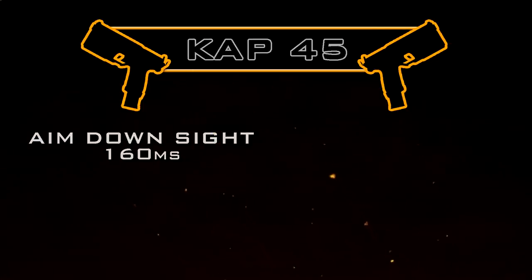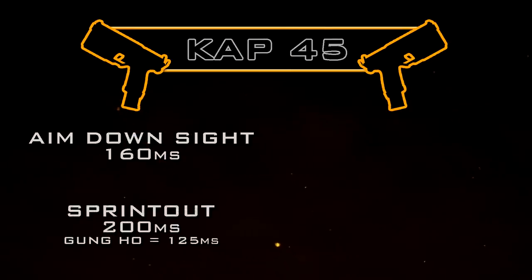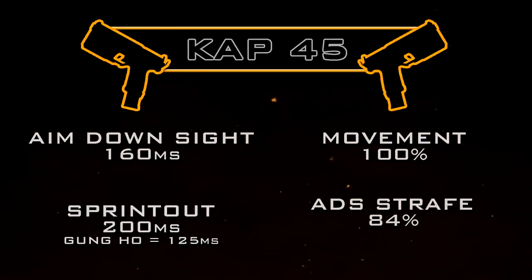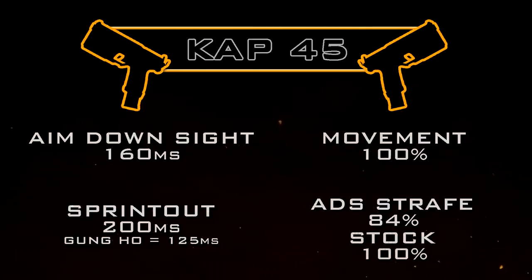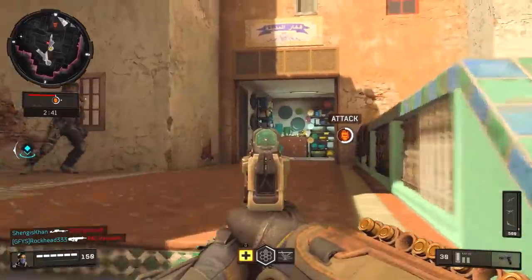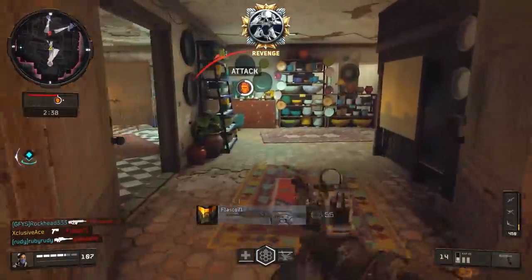Moving on to handling and mobility: our aim down sight time is 160 milliseconds, pretty standard for the pistol category, though we don't have the option to use Quick Draw. Sprint out time is also standard for pistols at 200 milliseconds, reducible to 125 milliseconds with the Gung-Ho perk. Movement speed is standard at 100%, and aim-down-sight strafe speed is 84%, which is insanely fast — and can be pushed to 100% with the Stock attachment.